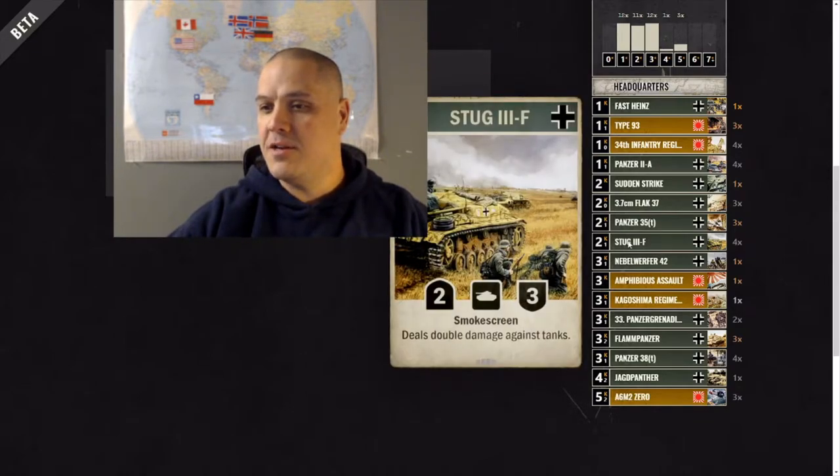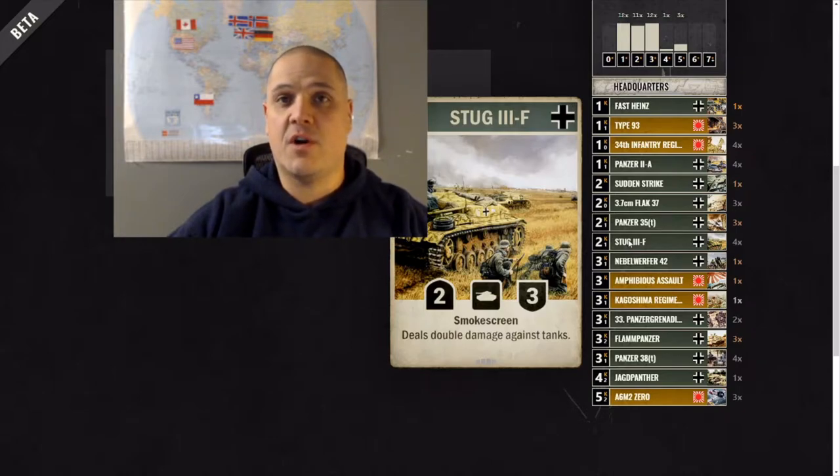The Stug 3 does double damage to tanks with smoke screen, so it's a good little removal card. I've hit big tanks with it to remove them, and doing double damage for a 2 cost is pretty decent.